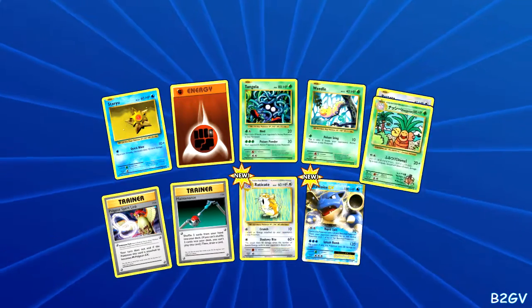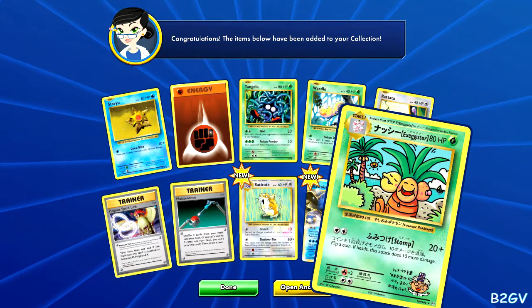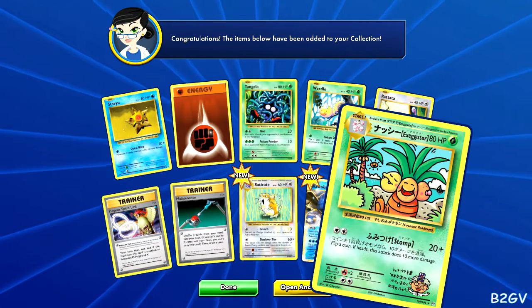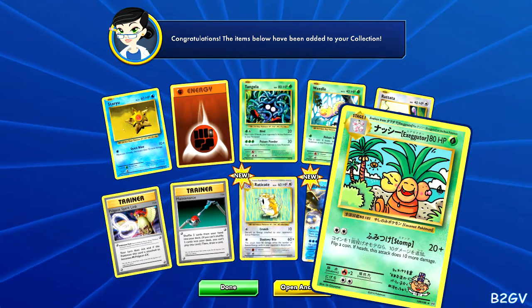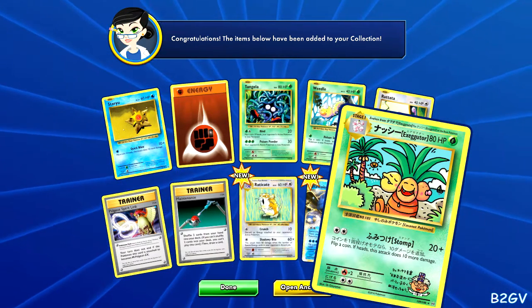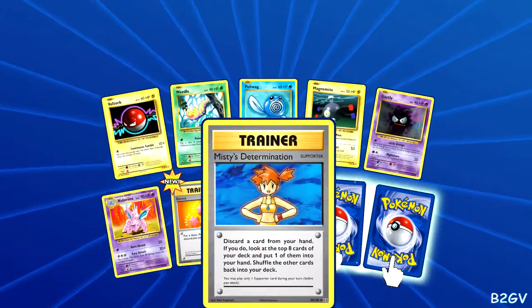Basically it's an Escape Rope with 30 damage attached to it. And flip a coin — if heads, the attack does 10 more damage. This is pretty cool, and it has pretty good HP on it. Does that Blastoise have a pacifier in his mouth? I bet those Exeggutors in the background are the new ones from the Sun and Moon game — that's them back there.